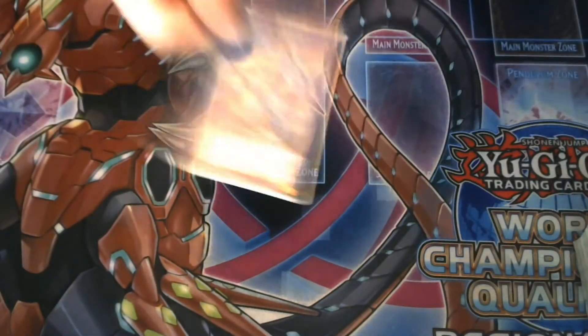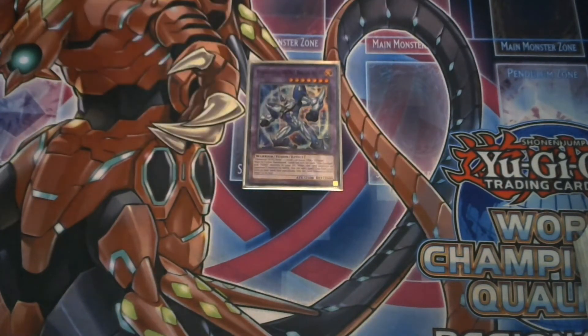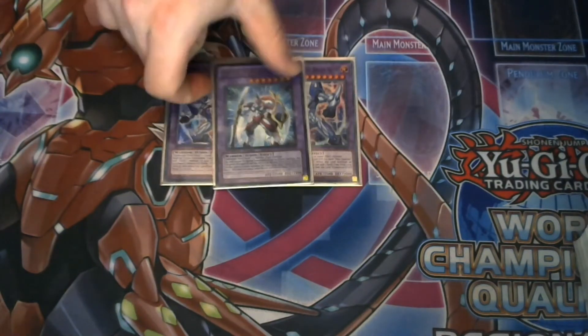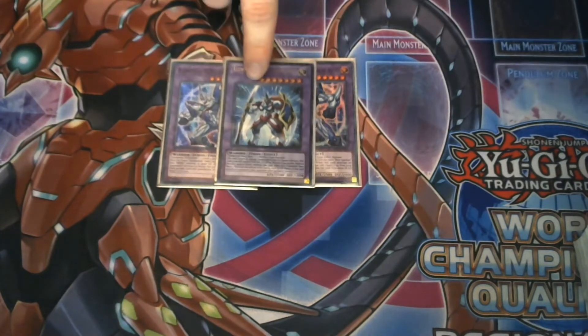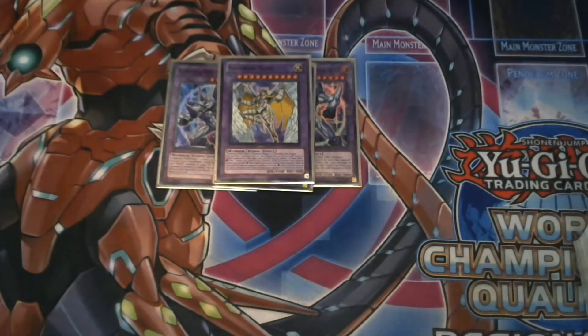Moving on to the extra deck: we play two copies of Brave Neos. Brave Neos takes Neos and an effect monster level four or below, gains 100 ATK for each Neo-Spacian or HERO in your graveyard, and once per turn when it destroys a monster by battle you can add a spell or trap from your deck that specifically lists Elemental Hero Neos in its text. Absolutely amazing card, so I play it at two. I'm also playing one Neos Knight — it takes a warrior and Neos, can attack multiple monsters, and gains half the warrior's ATK, though it deals no battle damage.